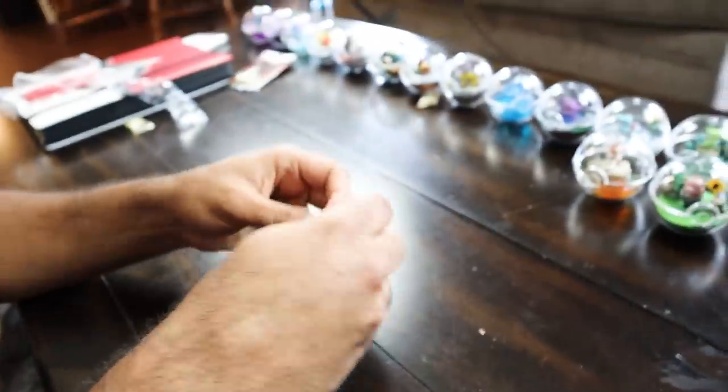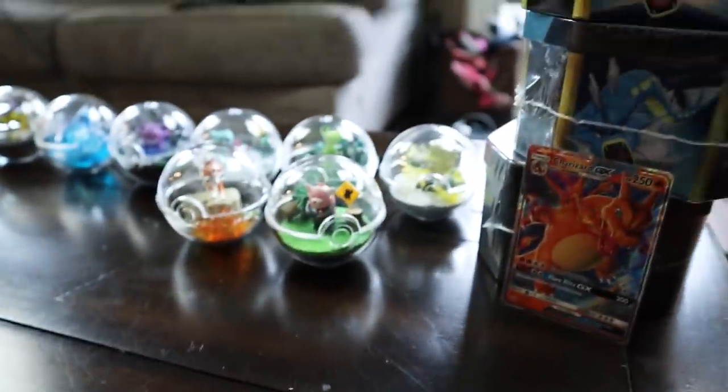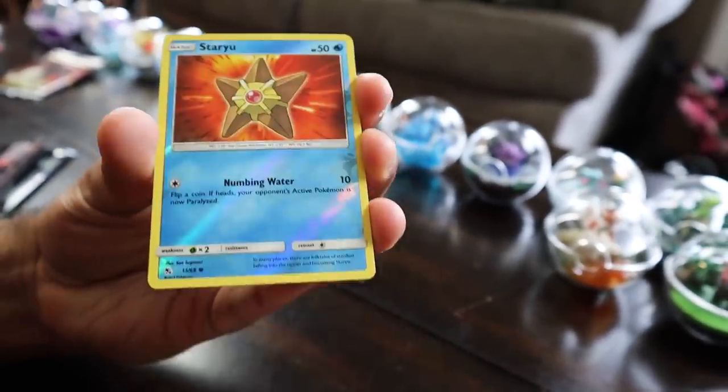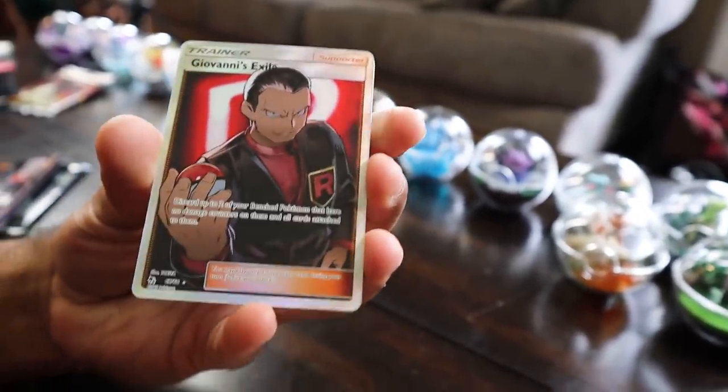Let's keep it moving — those are both from the same generation. Next Hidden Fates pack. What do you say? Lycanroc — can you like in my chance of getting these pulls? Giovanni's exile — could have been better for me. It's a full art. I'll be happy about it. Got that one right there. Lycanroc — I'm not liking these pulls.